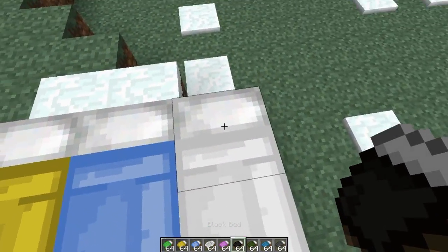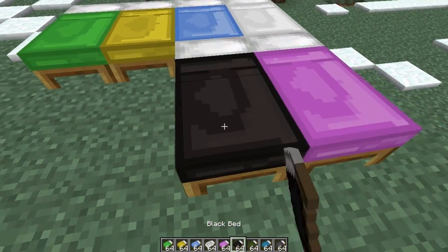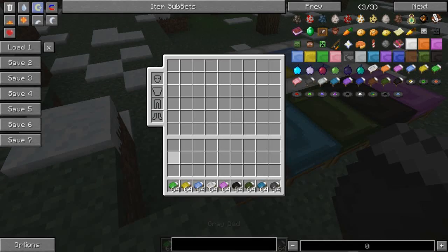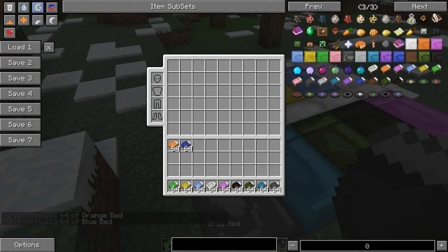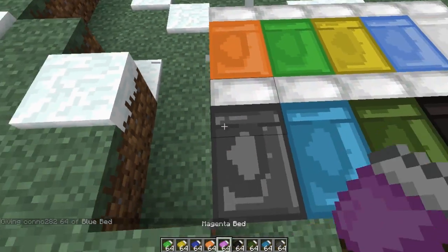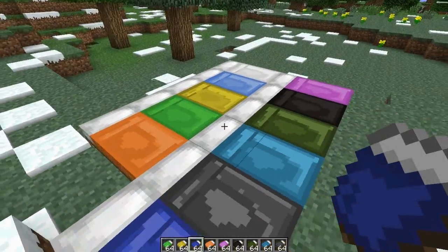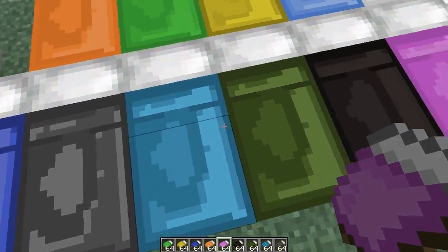The white one looks a bit funky, you can't even tell that it has a cover on it. This isn't all the colours — there are more of course. These are just a few examples; they're going to look like the colour of the dye with the little textures on them, because that's what the normal bed looks like.